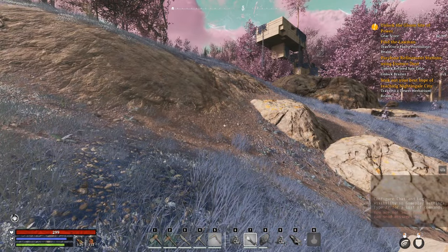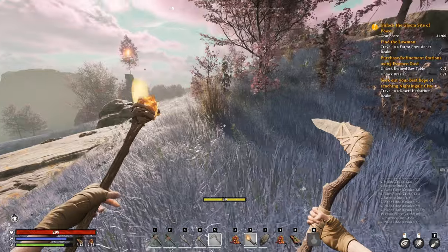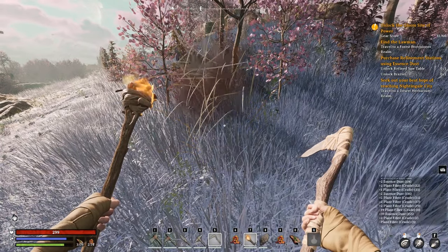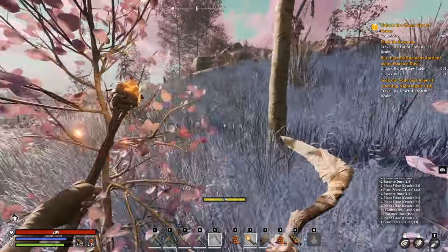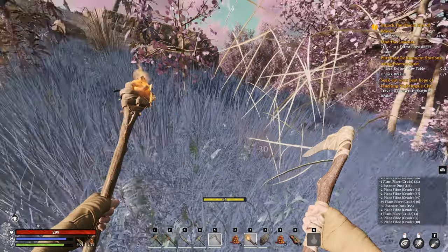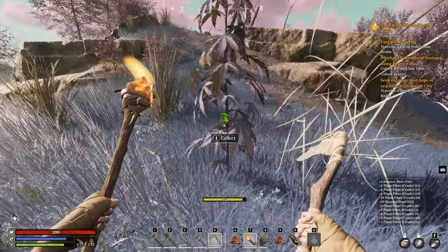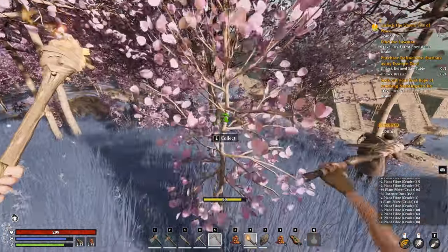If you go ahead and build yourself even a simple sickle like this one right here and go to some simple plant fiber, look at the bottom right of my screen - you'll be able to see how much I'm getting: plus one or plus two plant fiber each time. Now if we go to one with the sickle and hit it, we're getting plus four, plus three, and therefore you are going to get much more quickly. This also works for trees, so you're going to be getting plant fiber from all of these.